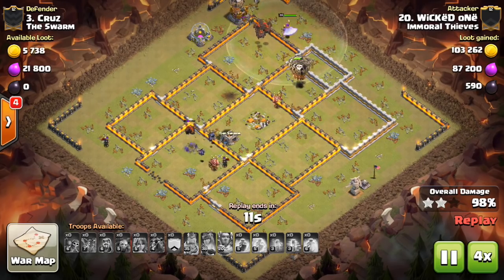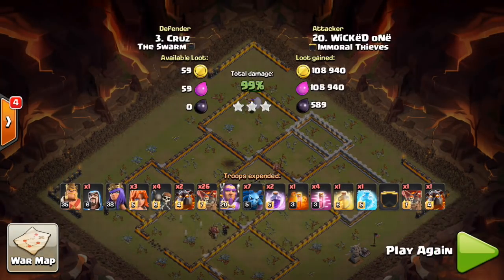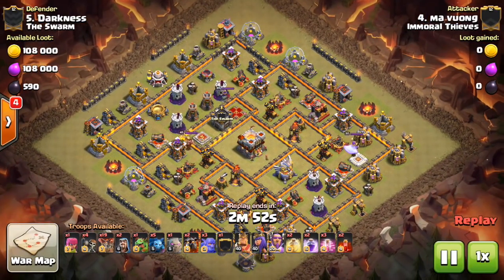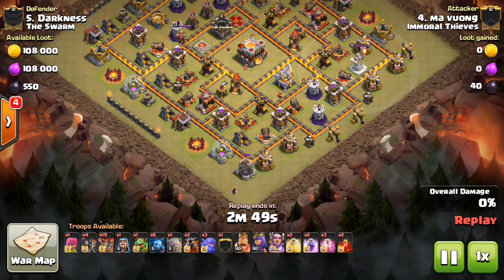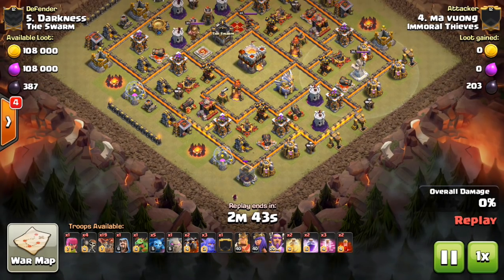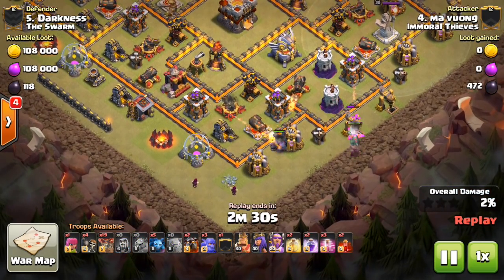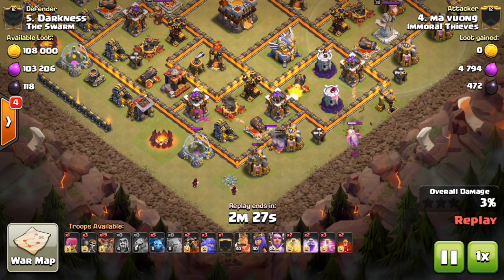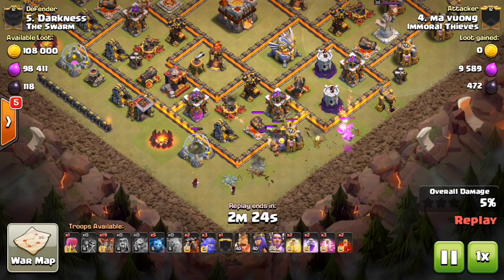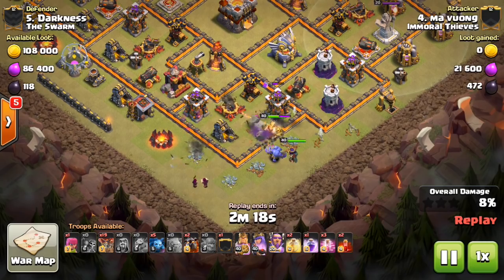Let's take a look at one more. This is Ma Vuong, also from Immoral Thieves — another great example. You're only going to be able to do this at this point in the game on Town Hall 11 bases that are anti-2-star. It's very difficult to three-star a good anti-3-star Town Hall 11 layout. But there are enough bases that are still anti-2-star, trying to defend Town Hall 10 two-star attempts, that there'll be plenty to choose from that are not laid out in a difficult way.